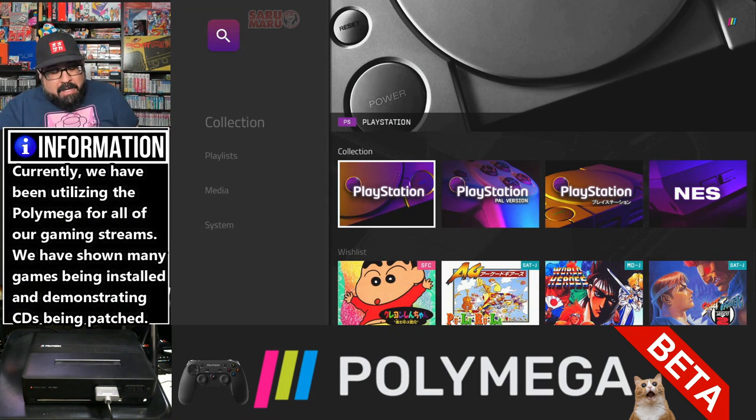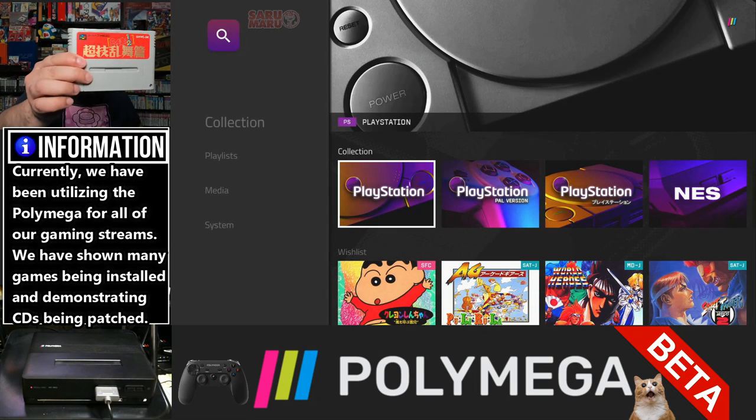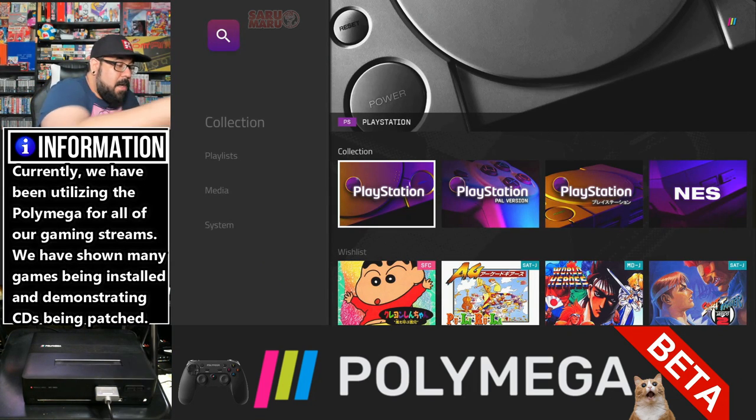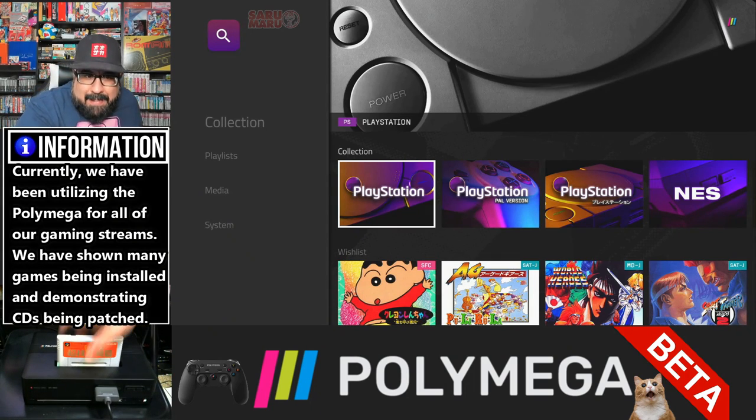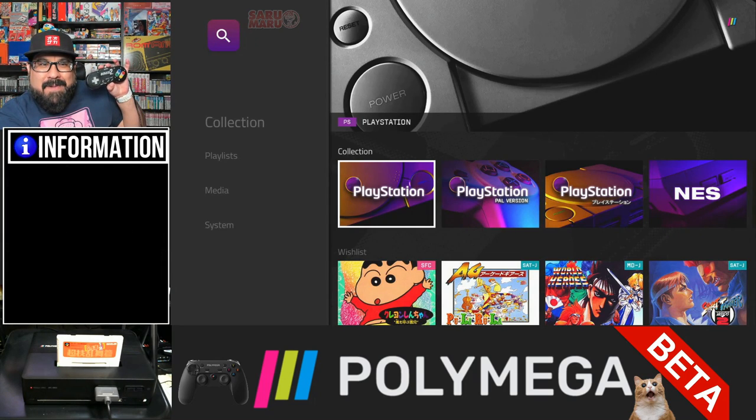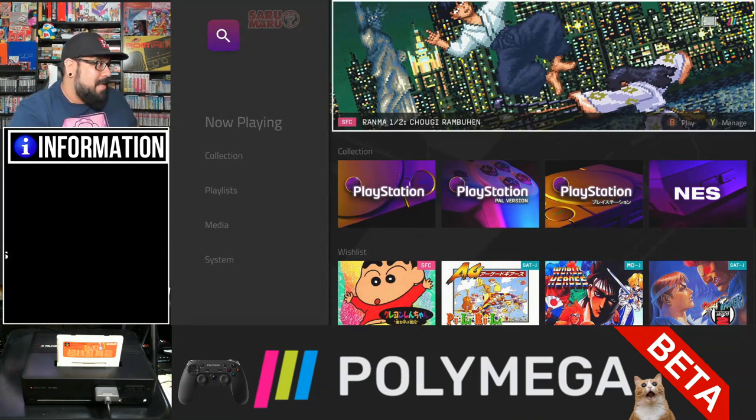We're first going to go ahead and try out Ranma Chogi Ranbuhen. Jesse, if you could do me the honors — he's going to go ahead and insert the cartridge in the system. As you can see, we have our Super Famicom controller plugged in. I have a Fatal Fury Super Famicom controller I really like, so that's the one that's plugged in.